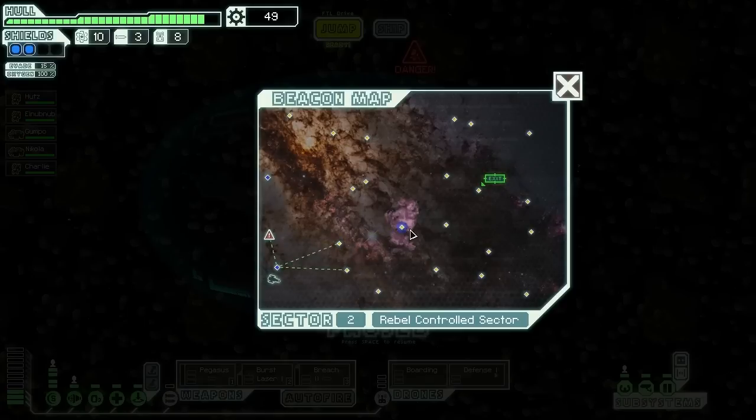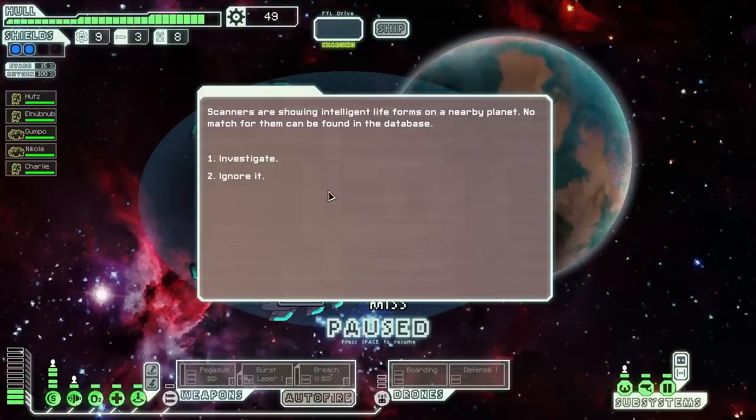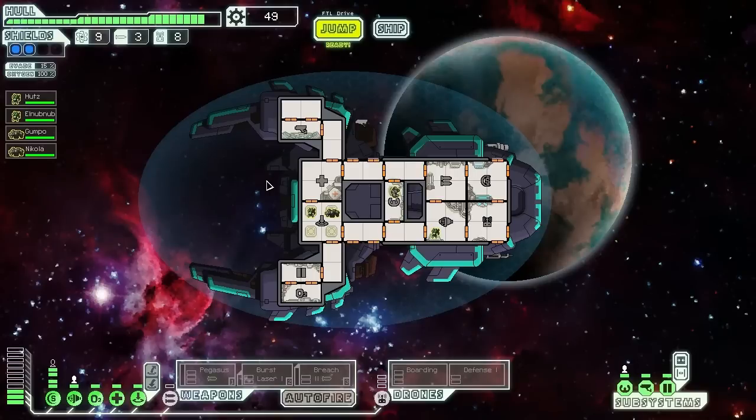There, then there, then maybe there and there — let's see about that. Maybe here, here, and then up, try and see. Don't know when the rebels are going to come out. Scanners: intelligent life... horse-like animals... stampede trampling a crew member. We lost a crew member! Bastards — that was actually one of the ones that was trained. Bastards.